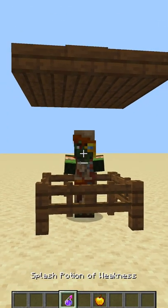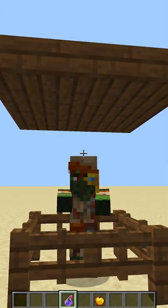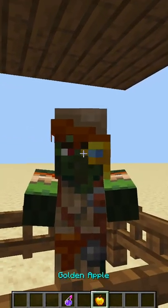Today I'm going to be showing you how to convert a zombie villager back into a villager. The first step is to grab a splash potion of weakness and throw it on top of him. And then we just give him a golden apple.